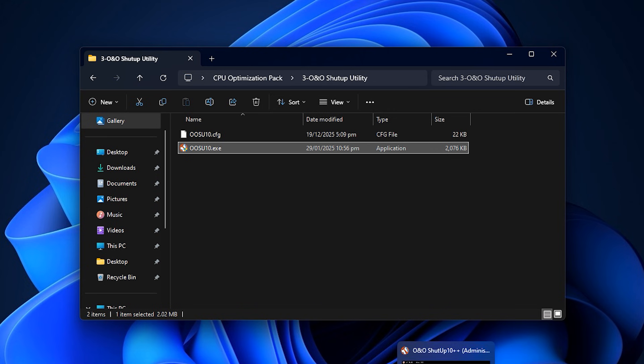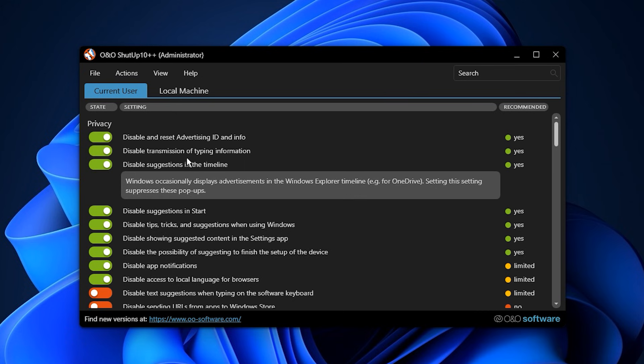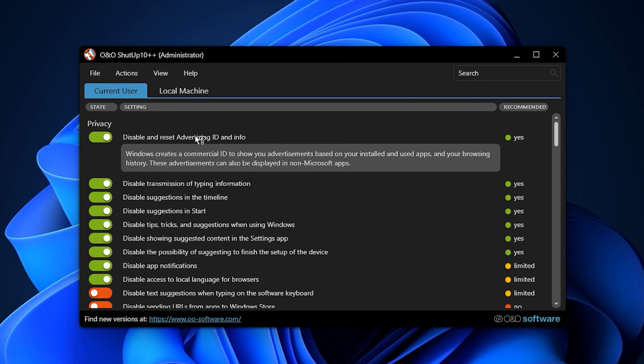Now open the O&O ShutUp 10 folder and launch the application. Once it opens, you will notice that several recommended settings are already enabled. These presets come directly from ShutUp 10++ and are focused on improving performance, privacy and overall system stability. You can adjust or disable any option if it conflicts with your personal usage, but for gaming the defaults work extremely well.